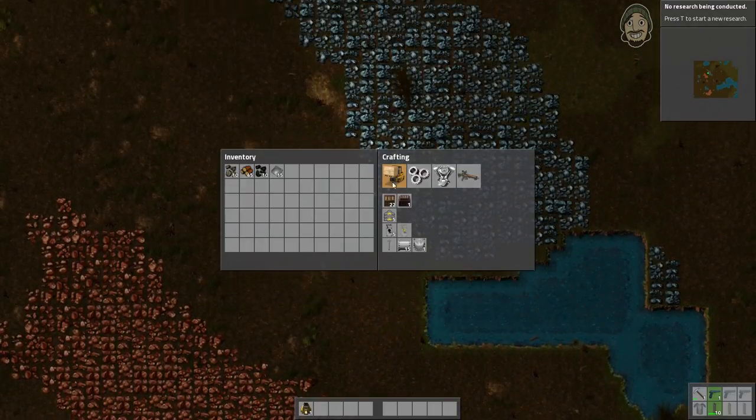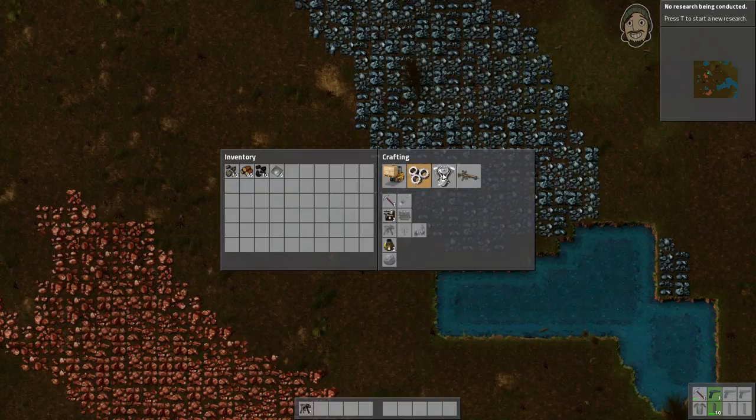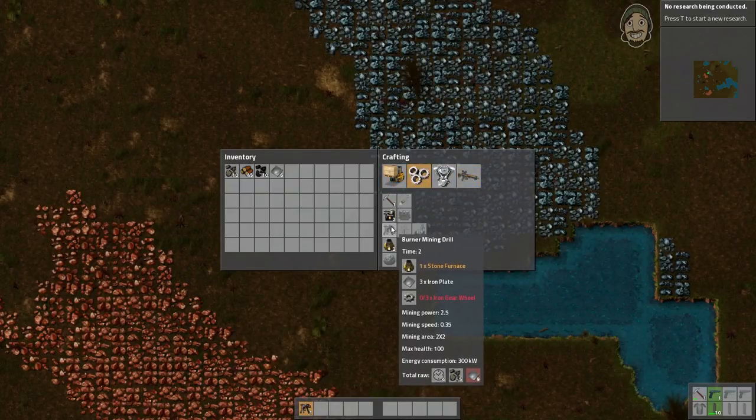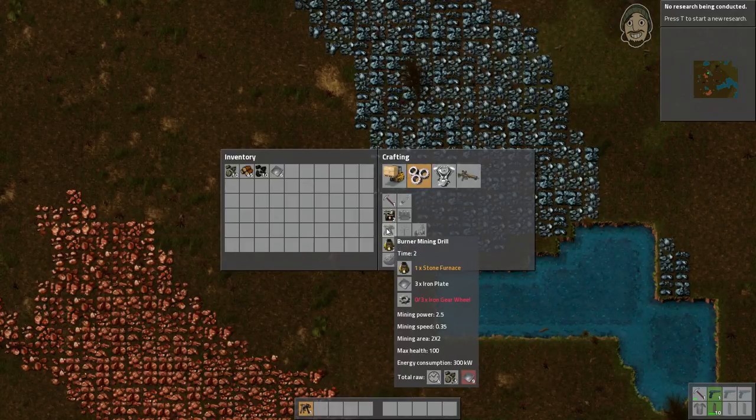So what do we mean by building up our base? What is it we want to do? Well, first of all, let's go ahead and build another burner mining drill. Whenever you highlight anything, this is the crafting menu — you can click through these different options and see all the different things you can build. What's nice is that they'll automatically build all the intermediate components. When I click on burner mining drill, I don't have to build iron gear wheels and a stone furnace separately. It'll just take the total raw components you need and build the thing you want.